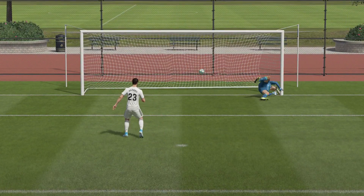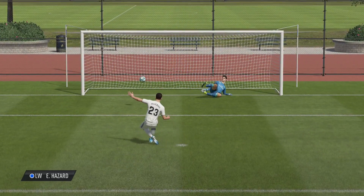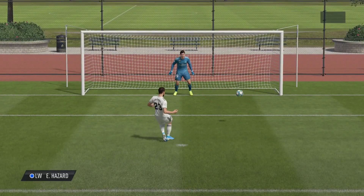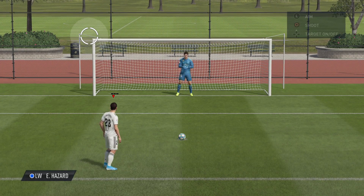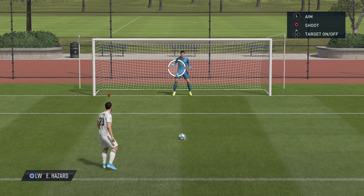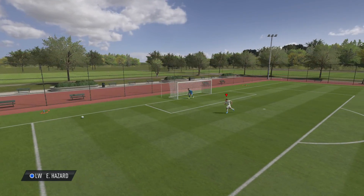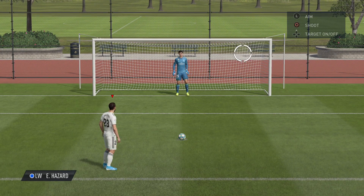This is a new penalty system in FIFA 20. It's a similar technique to corners whereby you have this circle marker and it is elastically stuck to the middle - in this case, the very centre of the goal. So you are moving this circle, but if you let go of the left analogue stick it's going to ping back towards the middle and that's where your shot is going to go.